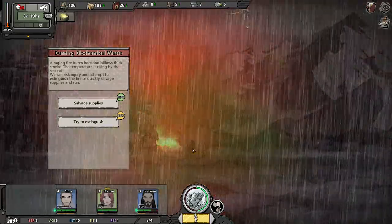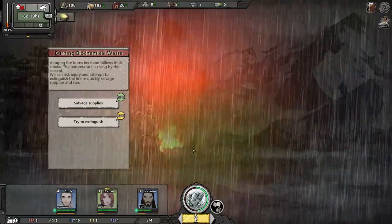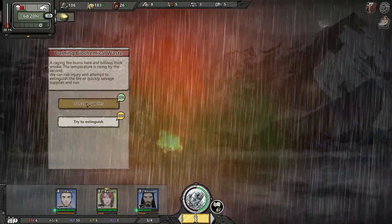A raging fire burns here with below-thick smoke. The temperature is rising by the second — we can risk injury and attempt to extinguish the fire. Why don't we just let nature take care of it? Well, we have a better chance with agility to salvage the supplies, so let's do that.